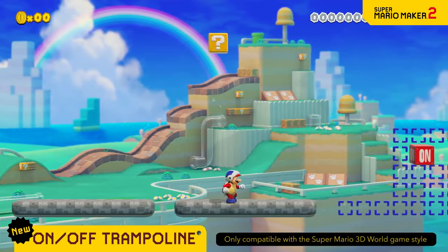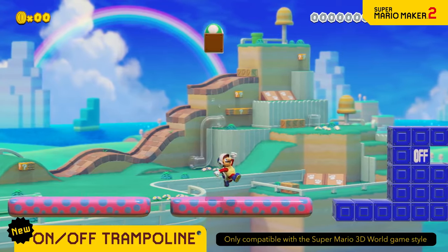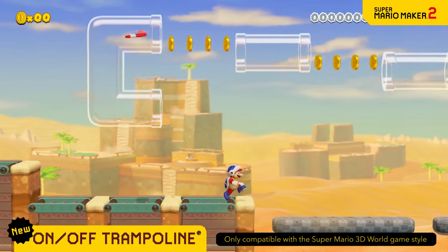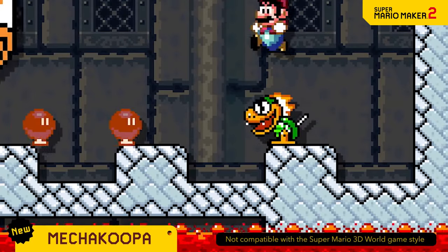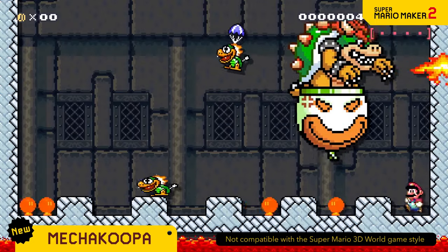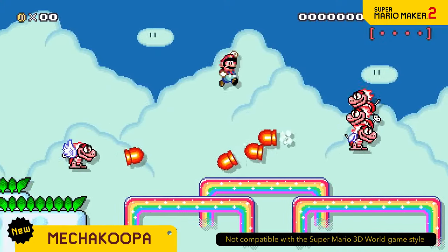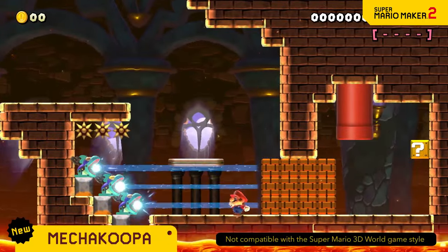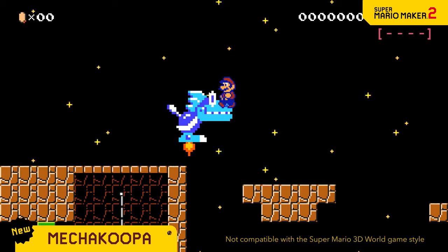The bouncy qualities of the on-off trampoline can be activated with a switch. You can even use them in creative ways. Mecha Koopas are wind-up automatons. The red ones shoot homing missiles, the blue ones attack with laser beams. And at night, they all come equipped with jet engines.